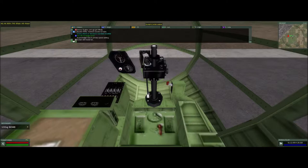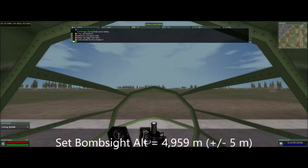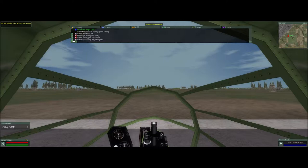You're going to move your altitude up until we hit the value that showed up in the opening credits for Dusseldorf — it'll be close to 49-59. Just watch that area in the upper left-hand corner, and we're going to want to set that bomb site altitude to 49-59, plus or minus three to five.